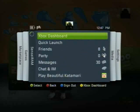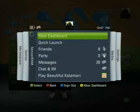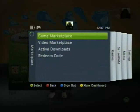The new Guide is essentially just a smaller version of the old dashboard. So you have all the different Blades: the Marketplace, Games, your Profile, Media, and Settings.